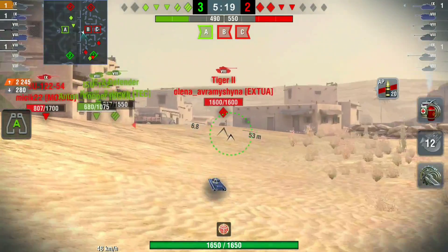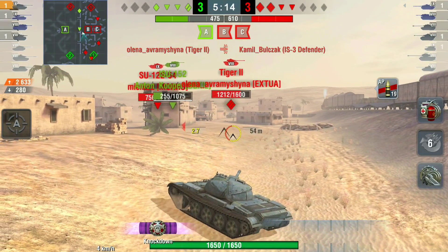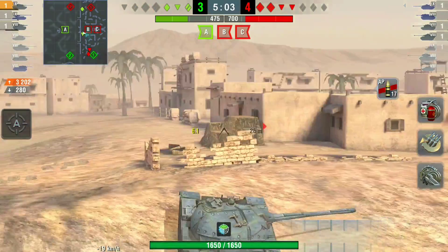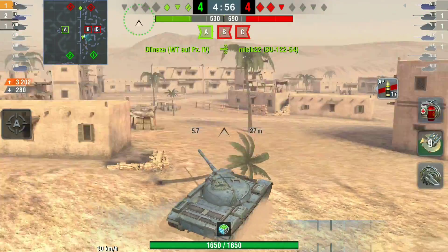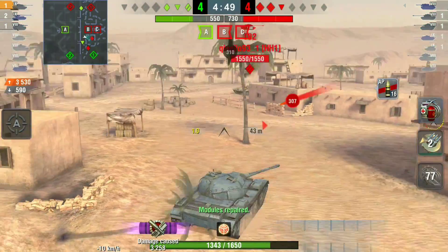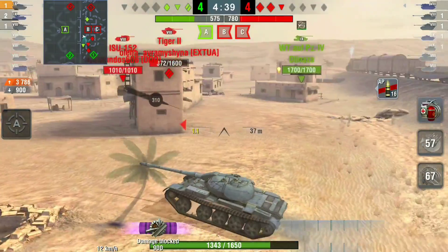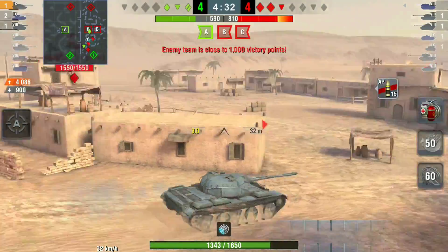However they still have two bases. What I should have done here is gone to cap base B. Instead I went to help our IS3 Defender, got one shot off on the Tiger, but there was the ISU-152 as well - two tanks down and their supremacy points pushed to about 700. Even then I'm thinking: just three tanks left, let's go for the kills and ignore the bases. That was my first mistake - I should have gone for base B and probably could have got base C too. That would have been a win.